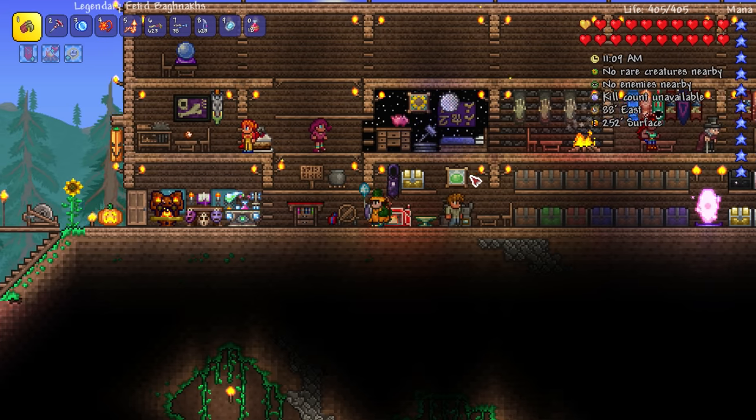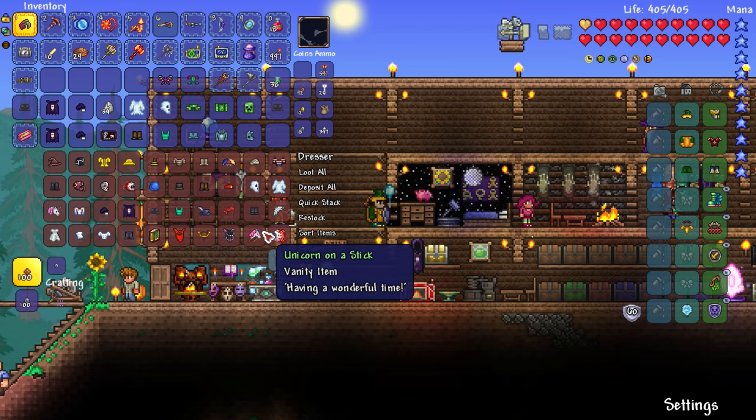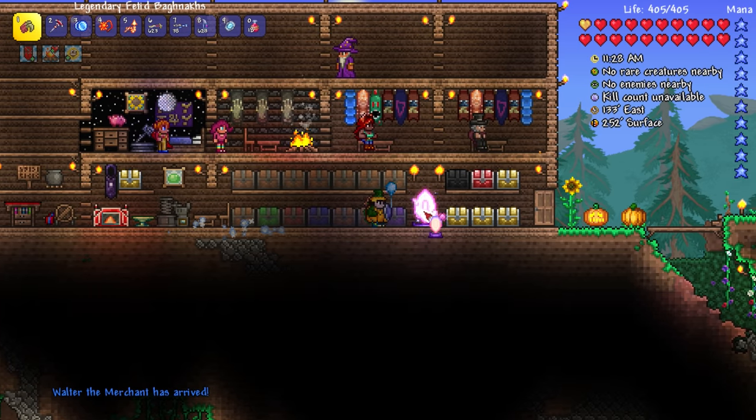Let's put on the creeper outfit! This chest is completely full by the way, so I need to make a second chest over here. Walter the merchant has arrived — nice! Let's put all the werewolf stuff, treasure hunter stuff up in the chests. That's a painting — I have a place specifically for paintings, so there you go.